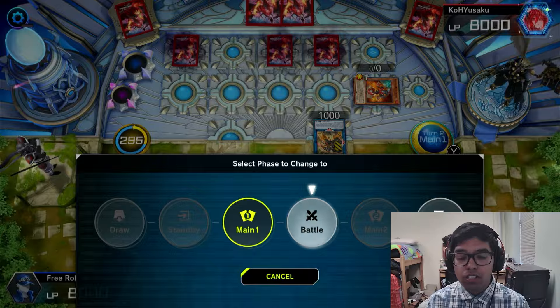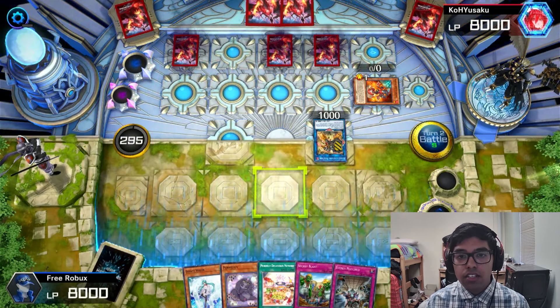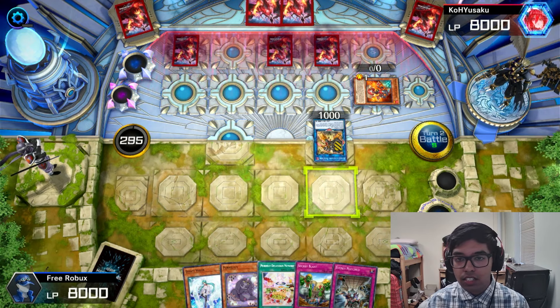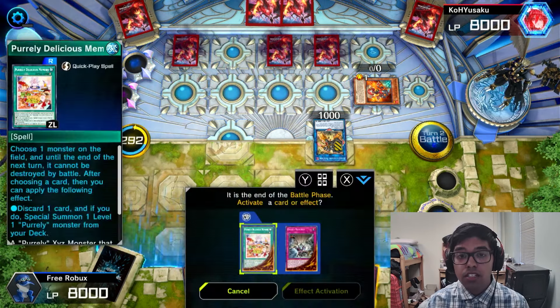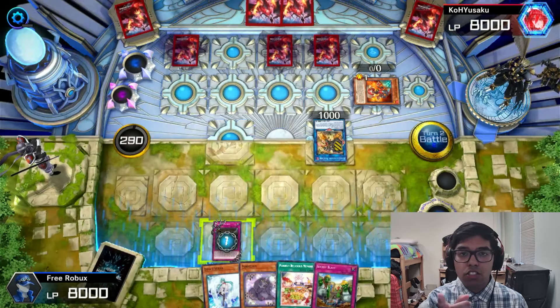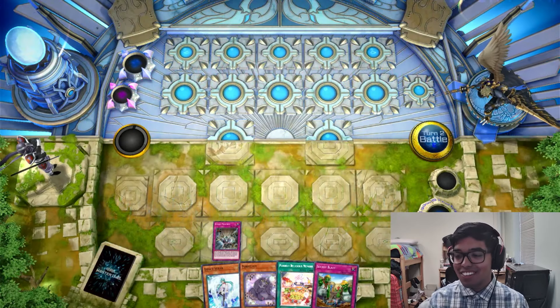Main phase one — okay, we're gonna go straight to main phase two. We don't have to worry about swinging anywhere because we can always swing next turn. We're gonna activate Evenly Matched now. Your back row is gone. Let's go — they forfeited.